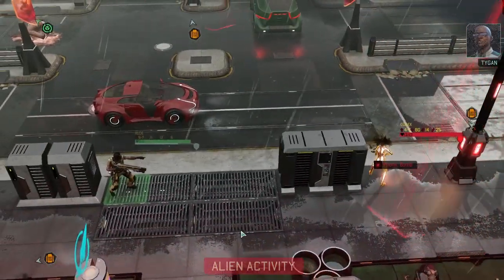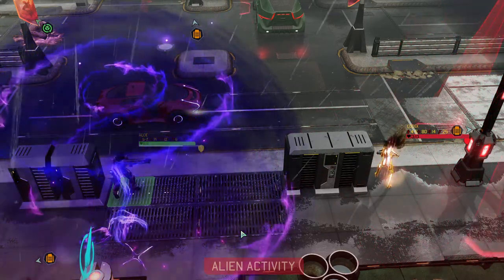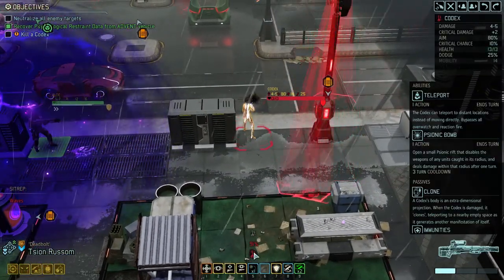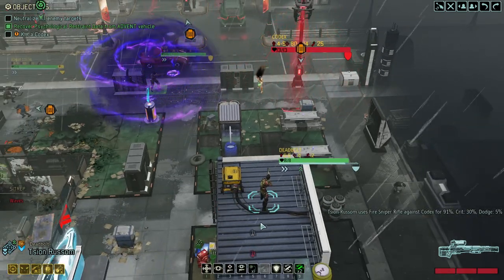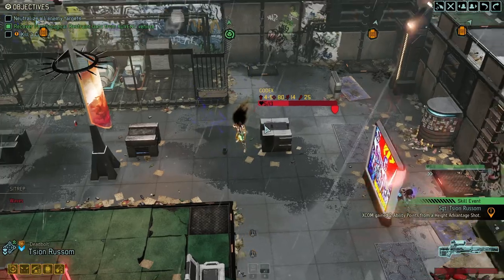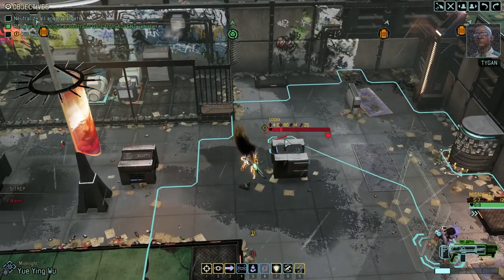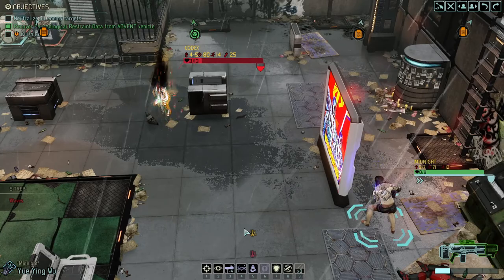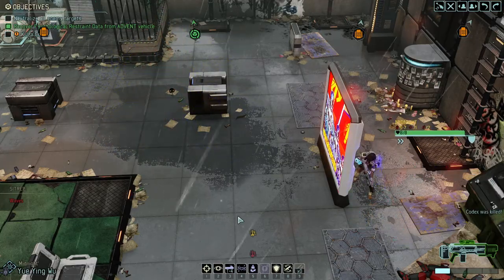The codex appears to be in a state of flux, existing simultaneously - that's kind of fine. We'll hit it but it's gonna clone, which isn't great. The codex is projecting multiple copies of itself into our dimension. You could just soul fire it - let's just soul fire it. It's a guaranteed kill. Alright, that's one of them down.